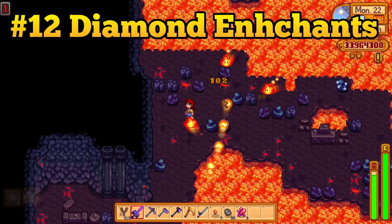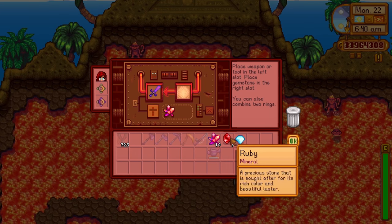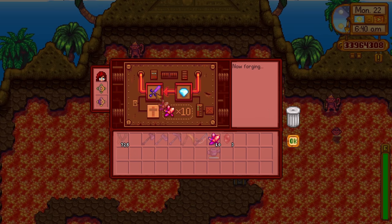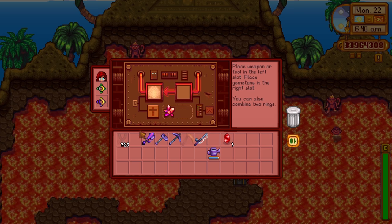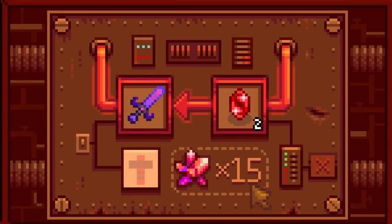Farming for cinder shards is really tedious and time-consuming. So if you don't have many yet, you could just use a diamond to get 3 random enchantments on any weapon. That way, you can boost your damage right now and get the specific enchantments later when you have the cinder shards to spare.